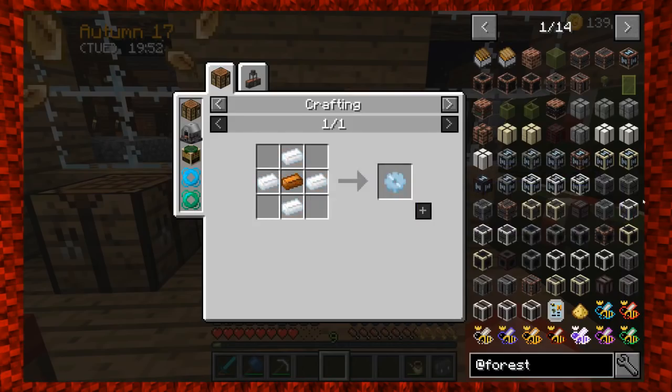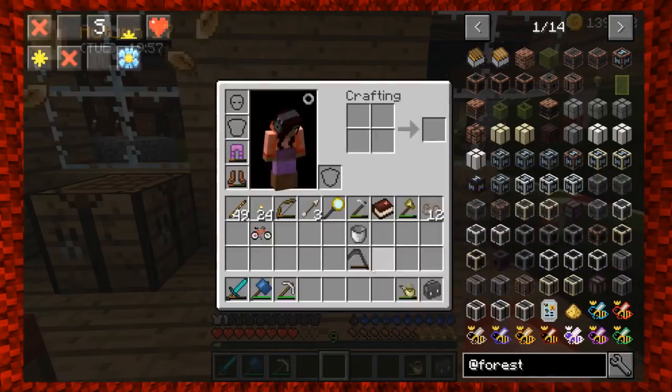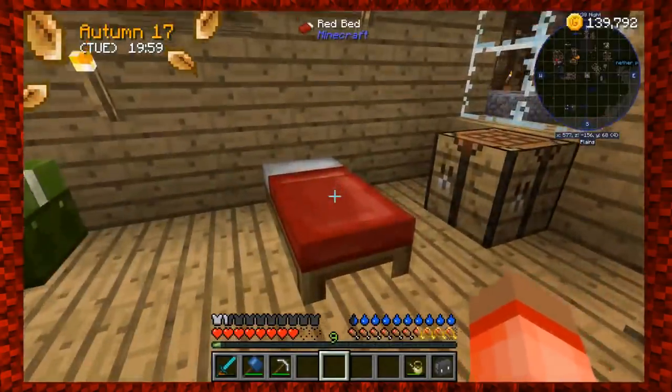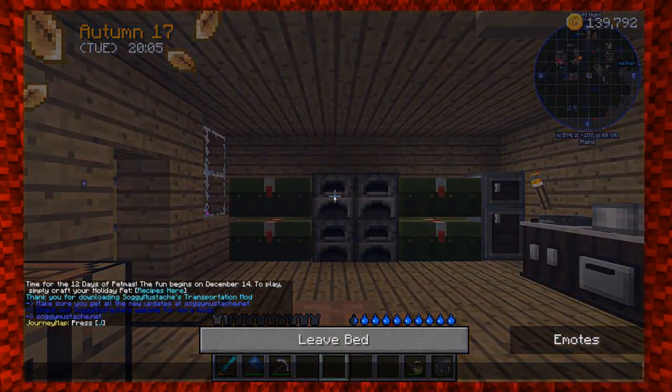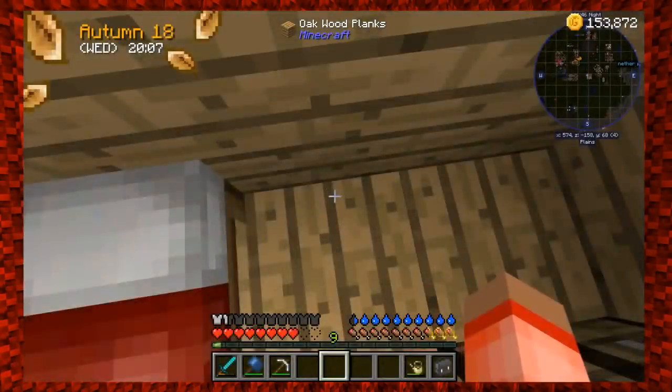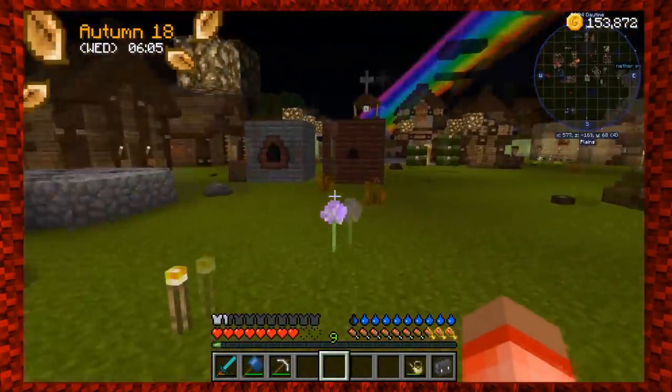I actually have money now, so let's focus. We're going to get a squeezer made — we need to buy some tin ingots and a sturdy casing. We'll sleep through the night. We are at 153,000 gold.